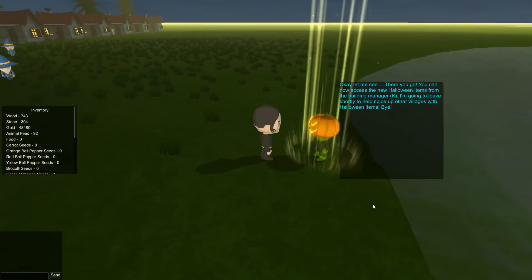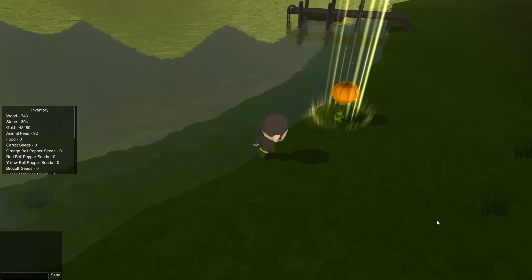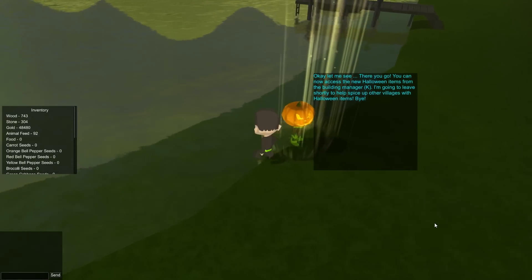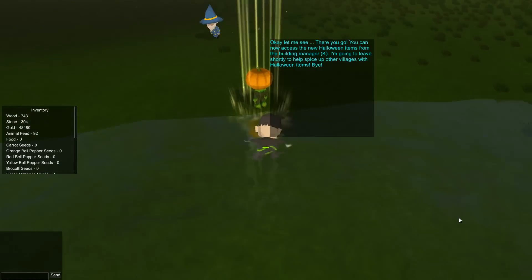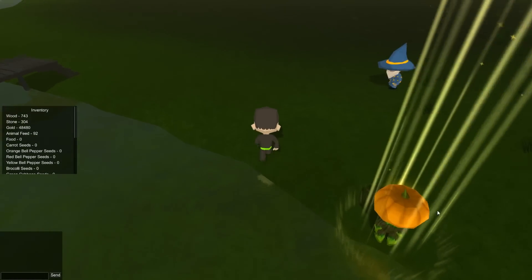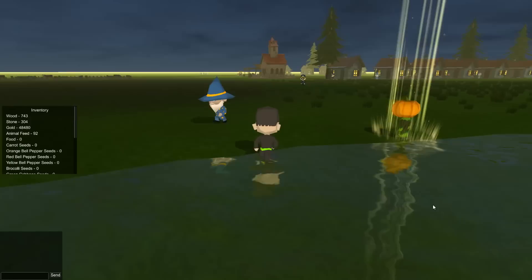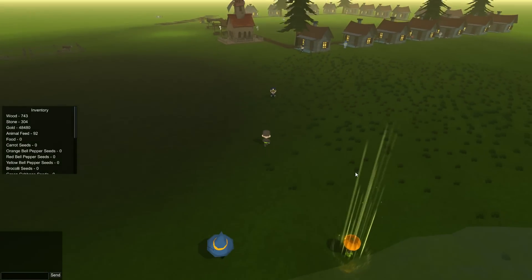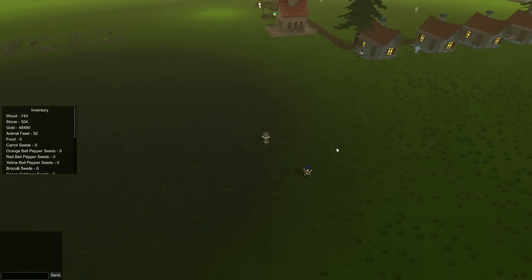Okay, there you go — you can now access the new Halloween items from the building manager. I'm going to try to push him in the water — push you in the water, you're scary, bye bye! No, it didn't work. Oh, I'm swimming! There's like a splash thing when you go in the water — it says 'splash'. I don't think it did that before. Anyway, that's cool — you can see they are updating this game.